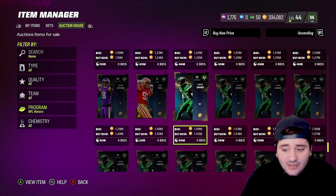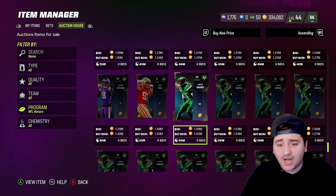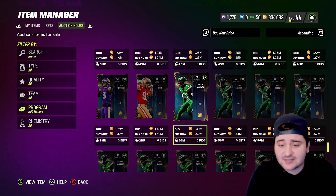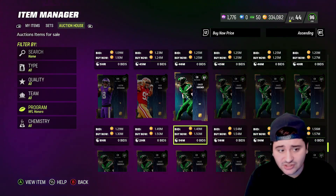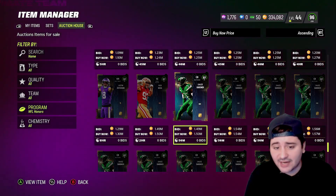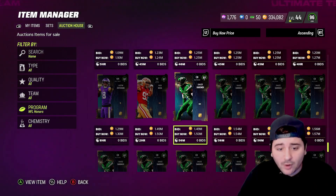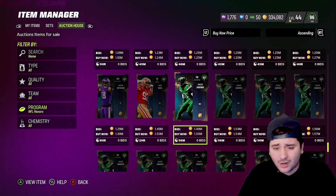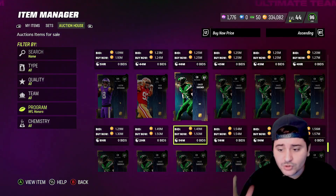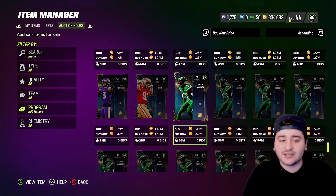You can do this repeatedly every time an expensive LTD is out — buy them on the third day and they'll skyrocket after. For example, the playoffs 97 Jalen Mills went from around 900K to 1K all the way up to 1.7 million. Just make sure the LTD is a valid one to invest in — it can't just be any LTD.